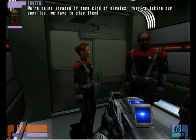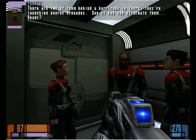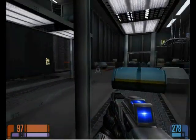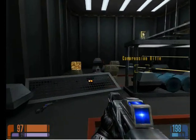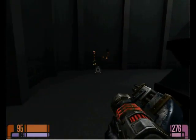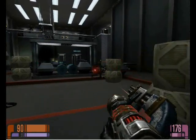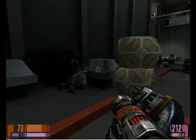Over here. We're being invaded by some kind of pilots. We're taking our supplies. We have to stop them. Jack Sparrow is invading! They're launching energy grenades — see if you can eliminate them. I'm ready. Yarr! Yo-ho! New gun! Eat my new gun, suckers! That's my thing to do for Klingons! Woo-hoo! I got explosives!